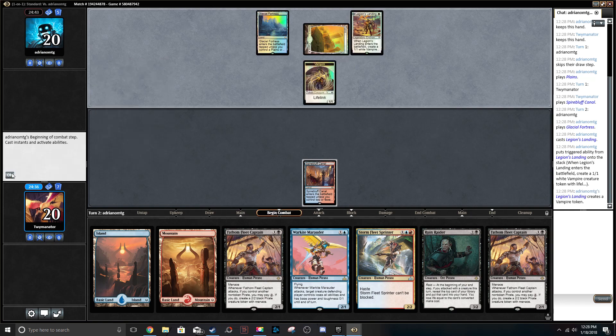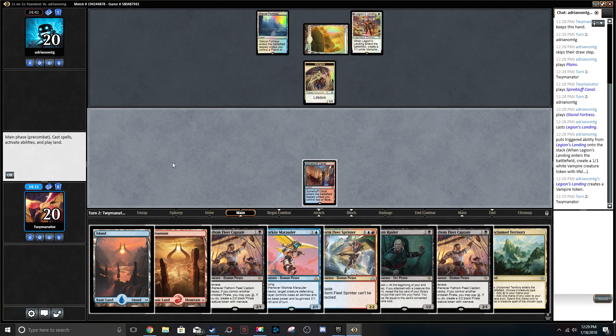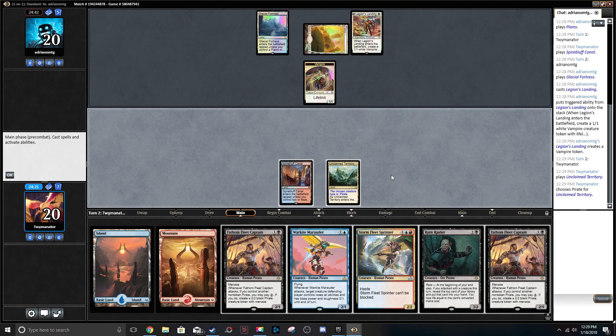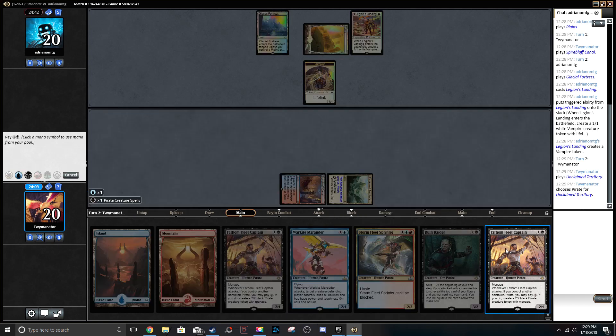Blue, white. He must have top-decked that — otherwise he would have obviously played it last turn. Unclaimed Territory naming Pirate. We can do either War Kite Marauder or Fathom Fleet Captain. I think we do Fathom Fleet Captain just because it's got Menace.